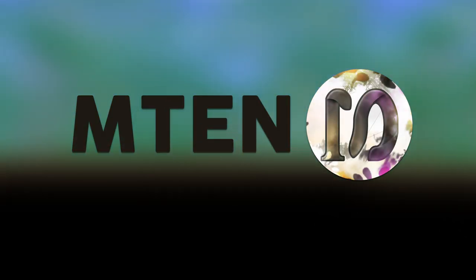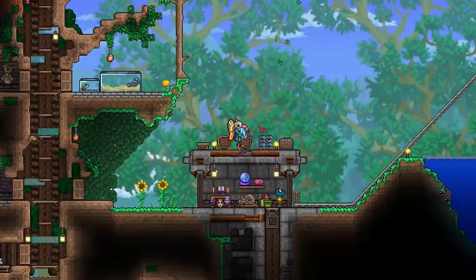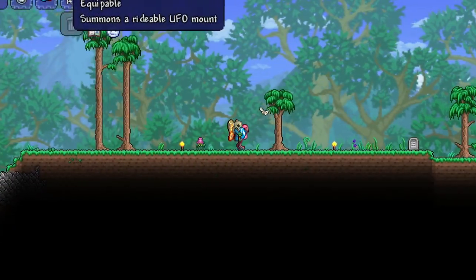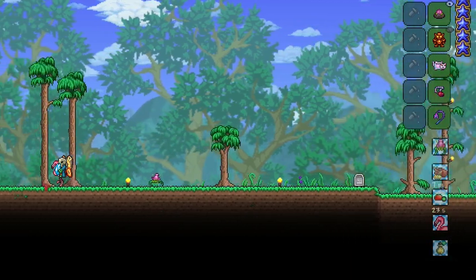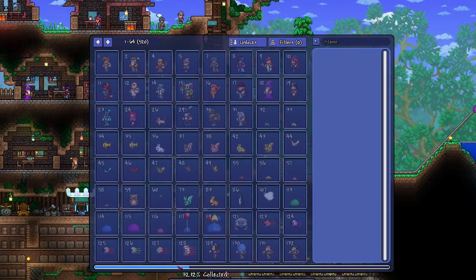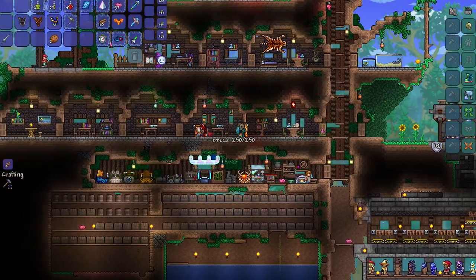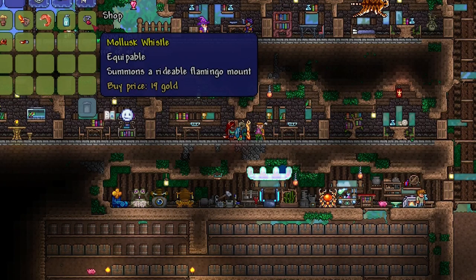Hello everyone, my name is M10. Welcome back to the Terraria video. In this episode we're going to be covering the Flamingo Mount, known as the Mollusk Whistle. To get this item, you need to have your Bestiary above 25% and then go to the Zoologist NPC where you can purchase it.